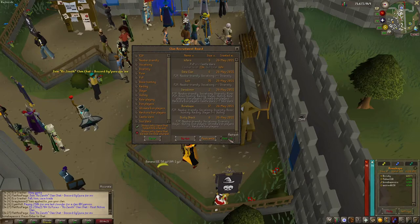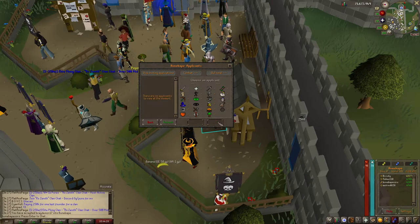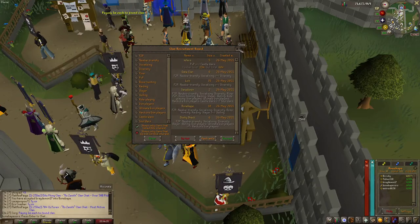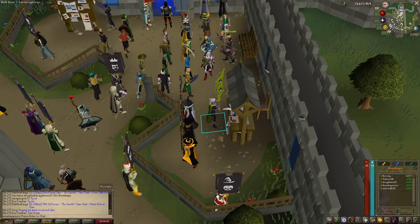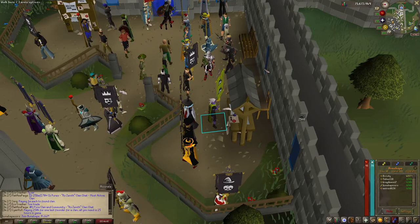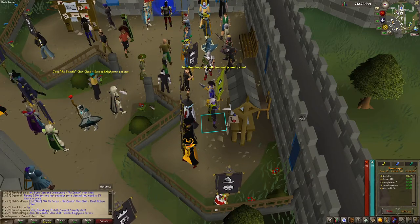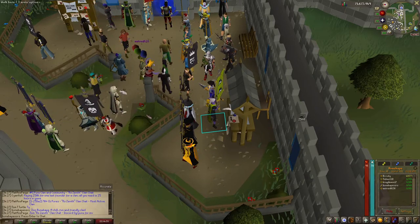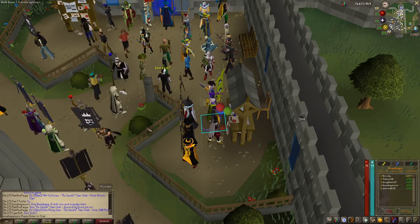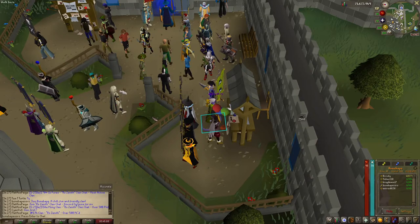A quick tip: your clan is only going to be advertised on that specific recruitment board for your world, so if you want to get members-only players, make sure to recruit in members-only worlds and vice versa for free to play. Offering a community of chill, like-minded individuals looking for a fun experience is what we advertise for our clan, but plenty of other players have very different ways of advertising — especially if they offer a niche such as PvP or pure-only clans. Also, having a Discord server set up for anyone looking to interact more with clan members is a great option, especially for more involved activities such as raids or pking.